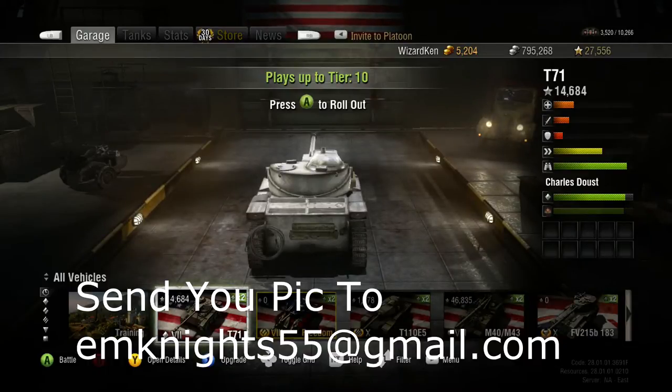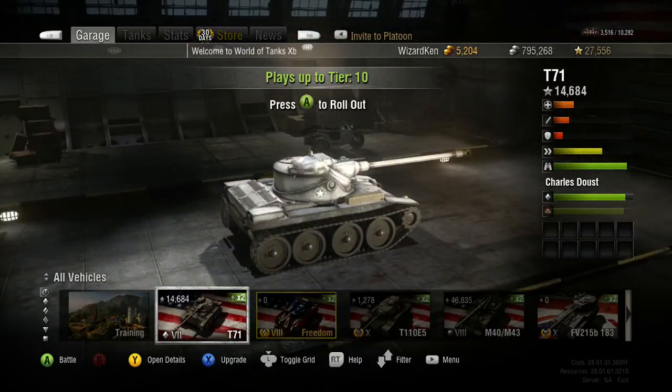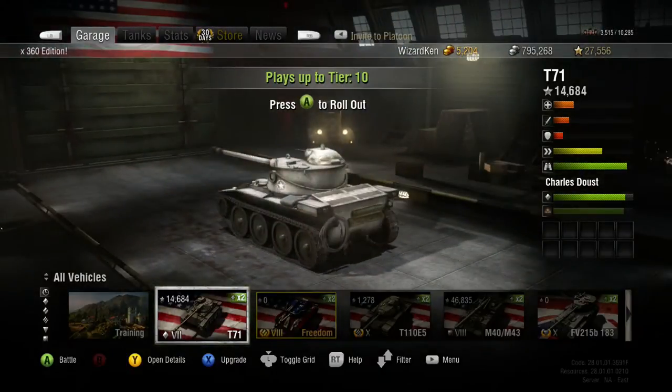Before we start, there are two announcements. One — when you guys send me your pictures of your best battles, make sure you get that first screen with all the details on it so I can see the badges, medals and different things. If there are some really hard medals we could talk about those. Also make sure you show me the second screen — you can mark out everybody else's names — but it gives a detailed description of what you did, like how many rounds you used. It'd be interesting to see if an FV used all his rounds to get a certain number of points.